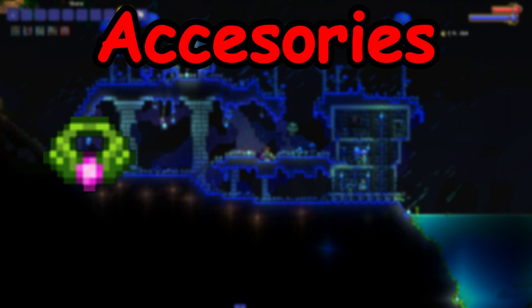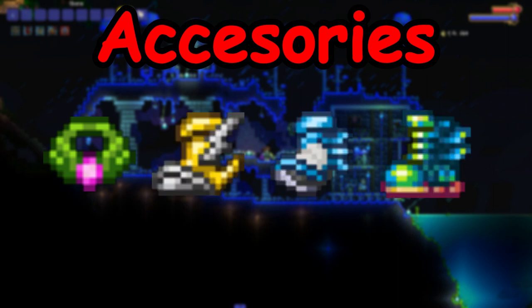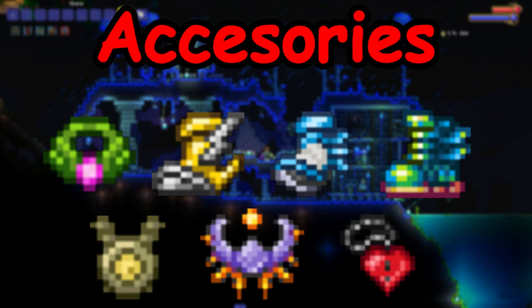For accessories you will need: Anklet of Wind, Lightning Boots, Frost Spark Boots, Terror Spark Boots, Magi Luminescence, Celestial Shell, and Pain Necklace.